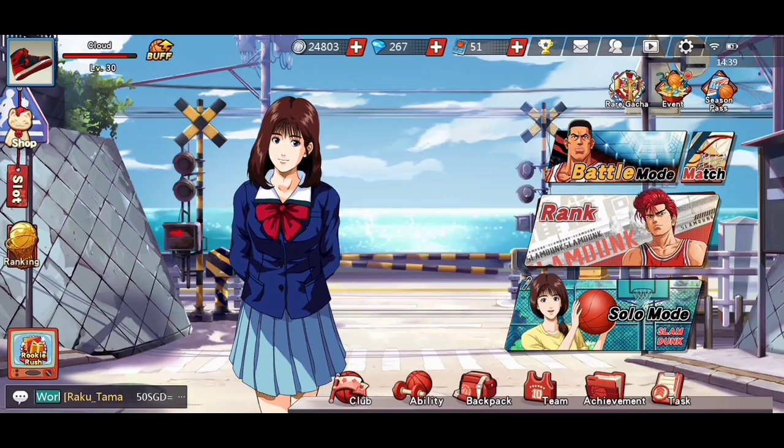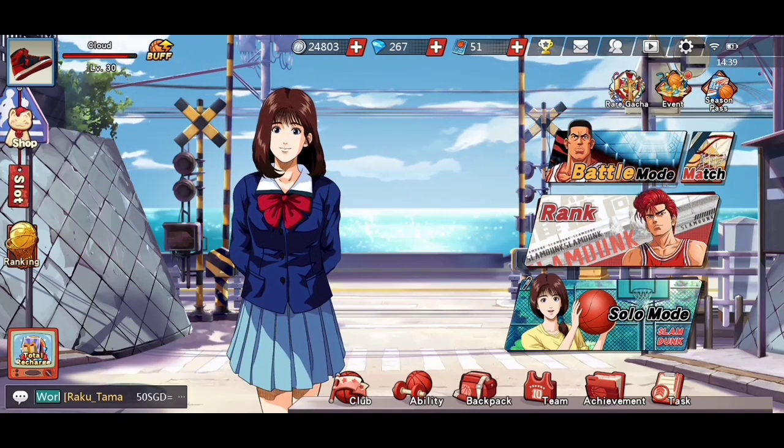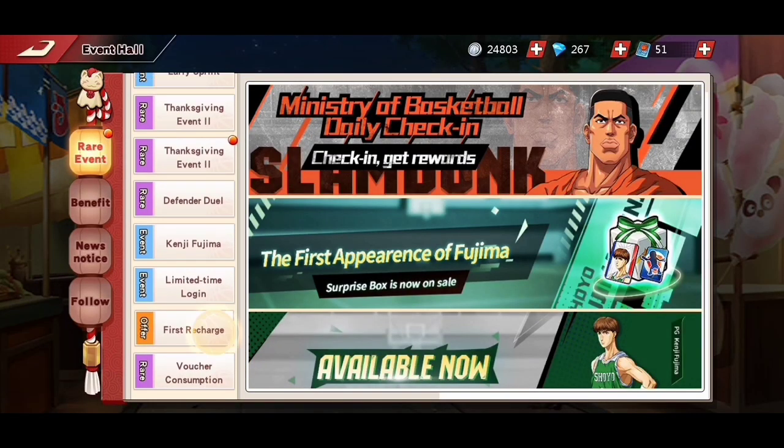Miyagi can be obtained by purchasing your first recharge that costs 49 pesos or 99 cents USD. It comes with rewards obtainable on the second and the third day.